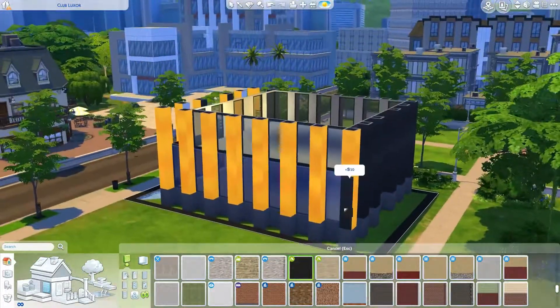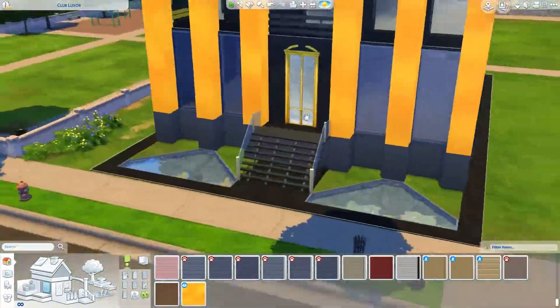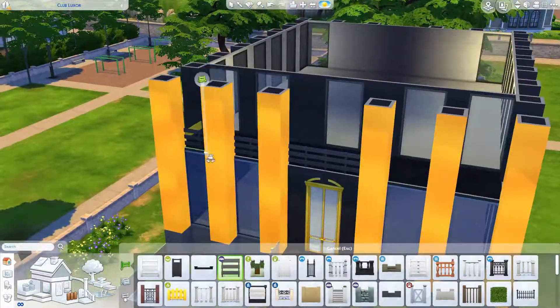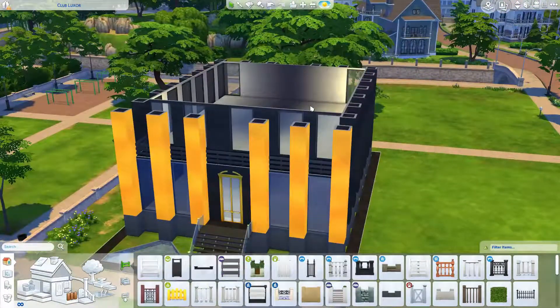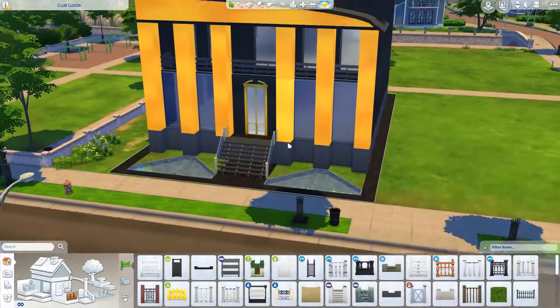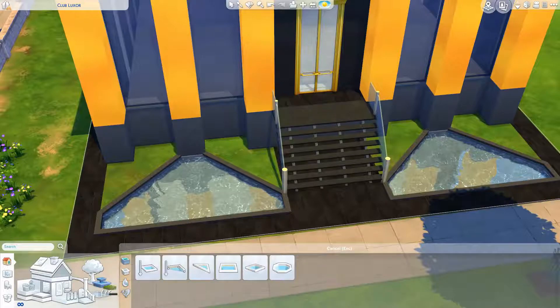At this point I decided that gold on all of the pillars around the building was a little bit much, so I toned it down to just the front panel. It was starting to feel a little bit like McDonald's with golden arches everywhere, and that was not the look I was going for at all.